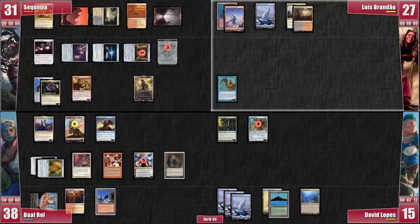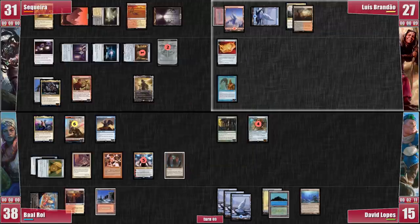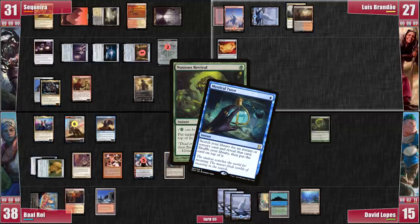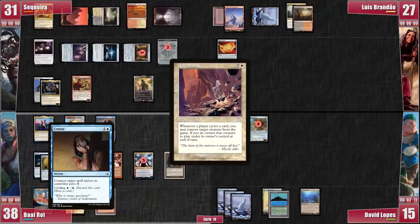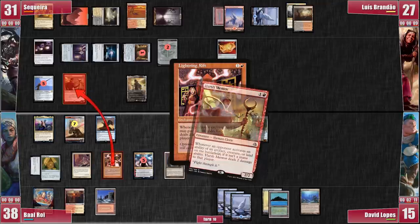Luis's board isn't looking any merrier — he casts a Felwar Stone and passes! David, however, has something to do as he uses a Noxious Revival to get back his Mystical Tutor onto the top of his library! We have guessed that he intends to fetch a Cyclonic Rift later on, even if he's missing the mana to use it! David draws the Mystical Tutor and, quite understandably, passes. Baal goes to his turn and starts by cycling a Sensor! He uses the Astral Rift trigger to exile my Commander and the Lightning Rift trigger to kill my Harsh Mentor!